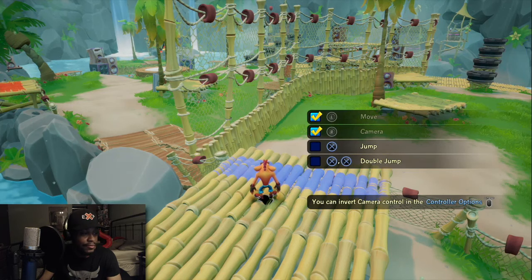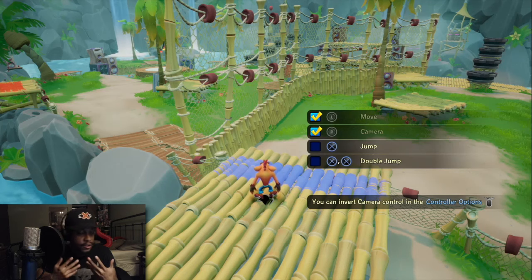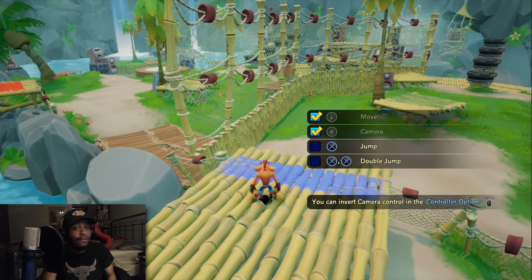What's up y'all, shout out to my boy Abdul — he helped me get this Crash Team Rumble beta. I already made my Activision account and everything, but as you guys can see I'm still on the tutorial, and that's because I deliberately have not passed this point. You want to know why? Because I already ran into my first issue.